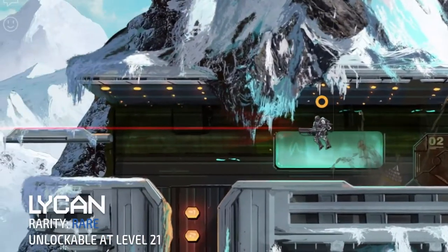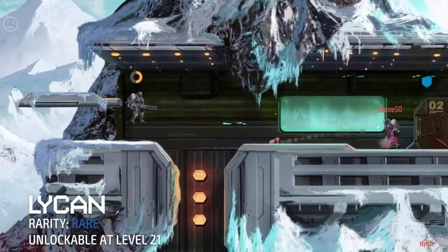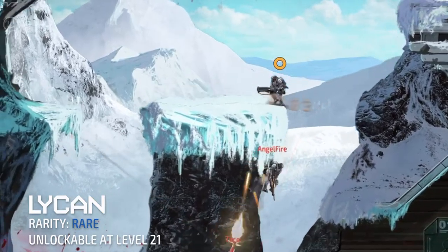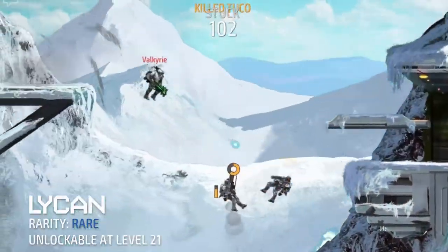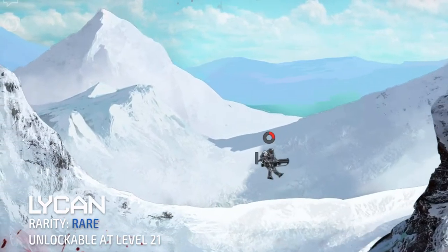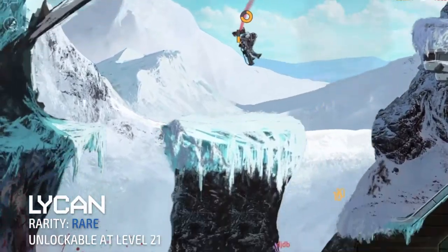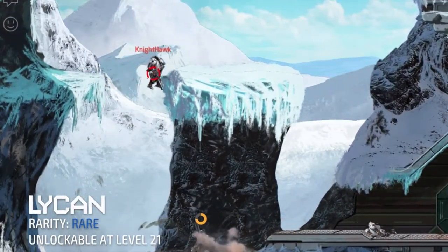Like most shotguns, your goal is to get up close and shell shock your foes to oblivion. This shotgun is capable of firing automatically, unlike the other shotguns in which they need a delay before it can be fired again. You may also have noticed that the Lycan has a decent significant range and spread fire, allowing it to be a perfect weapon in almost any group fights.